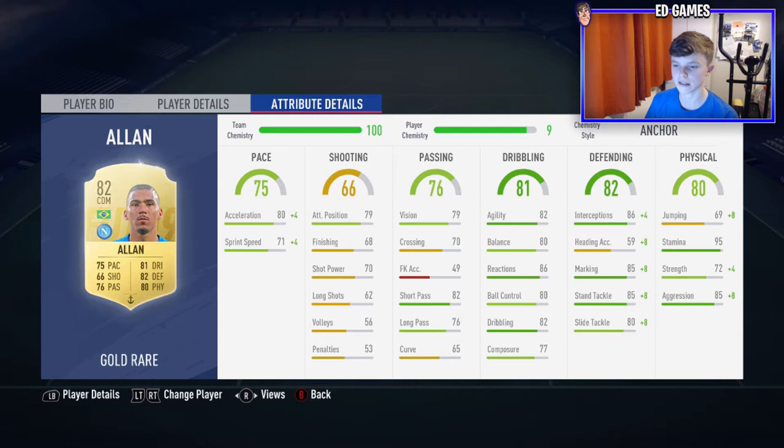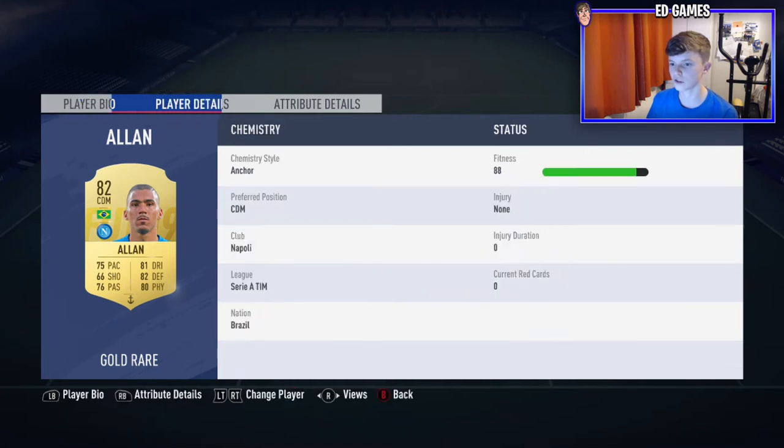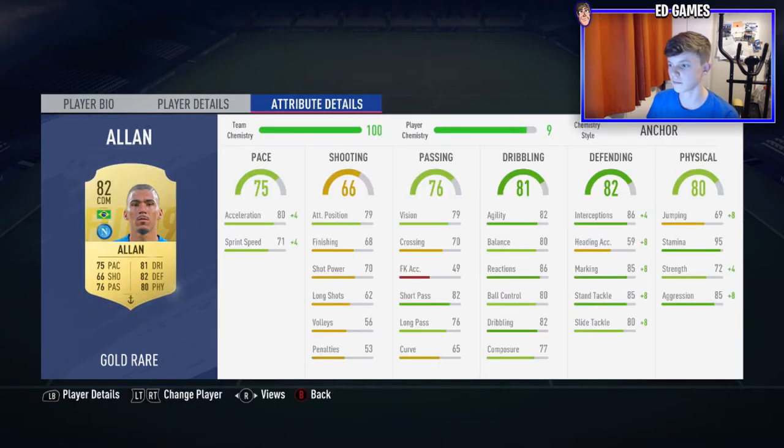Three midfielders: first up is Alan — I've got him as CDM because that was the cheapest version; I sniped it. He is 3.3k, one of the more expensive players in the team, but he's medium/high. When I change in-game to a 4-2-2-2 it will go CDM. Three star weak foot and four star skill moves — if you do skills, you could play him center mid. I have used this card before. Vision is great, stamina 95, aggression 85, interceptions great, marking, stand tackle, reactions, agility, short passing — they're all great. He's a really all-round midfielder.